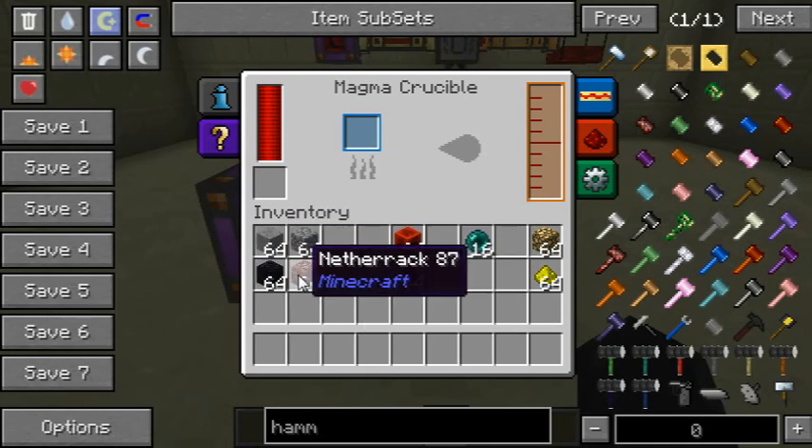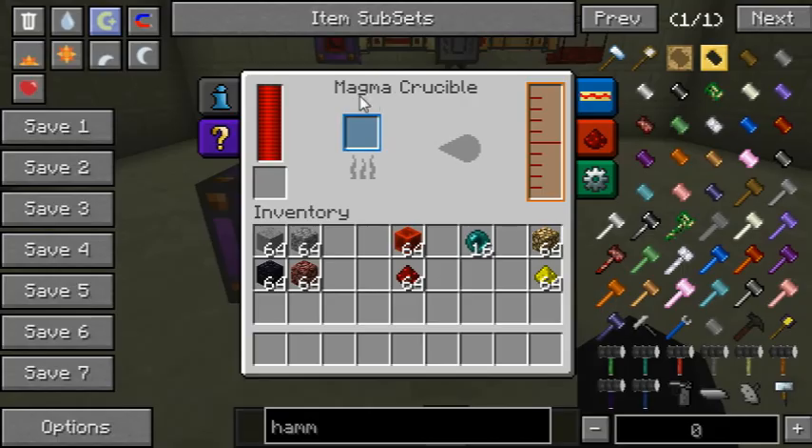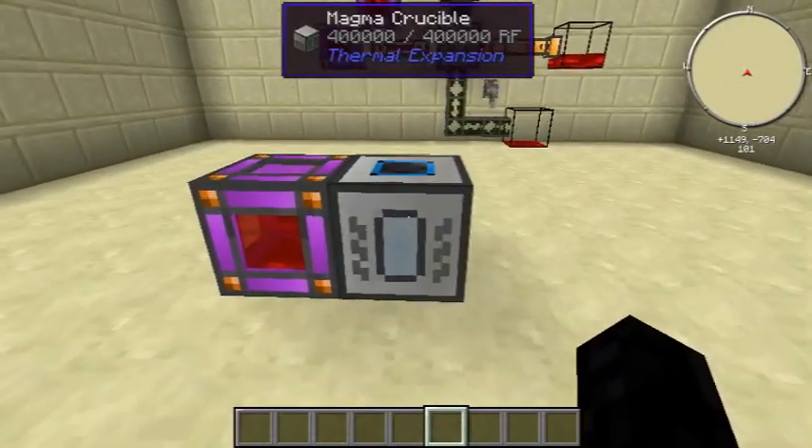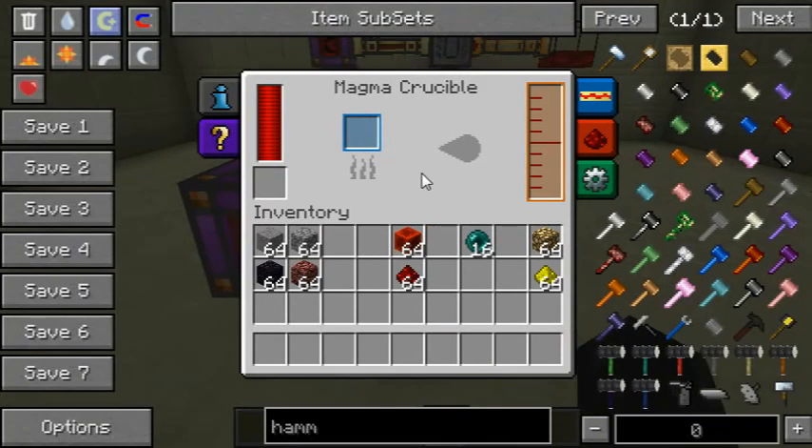Stone, cobblestone, obsidian and netherrack makes lava. Despite it saying Magma Crucible, it actually makes lava, but it's more intended on smelting things to a liquid.